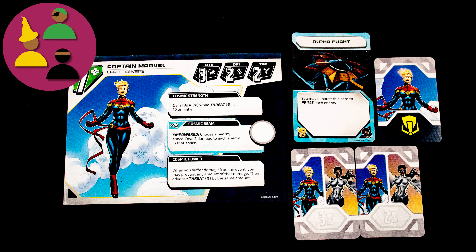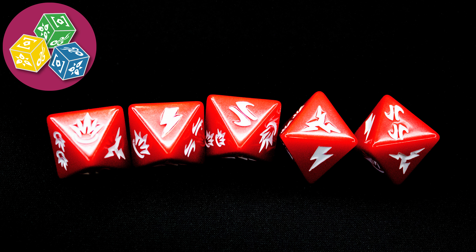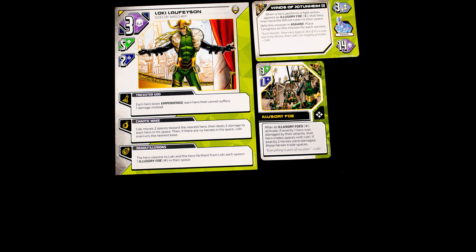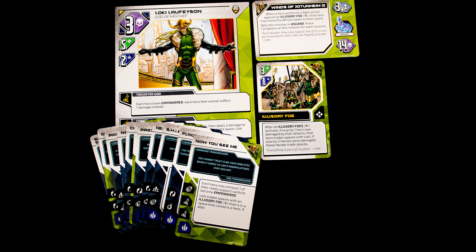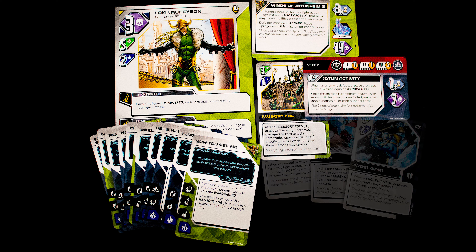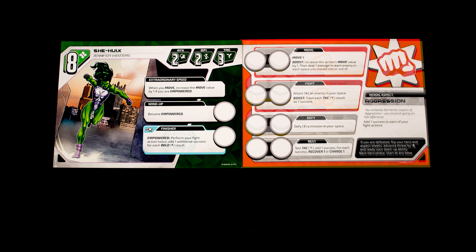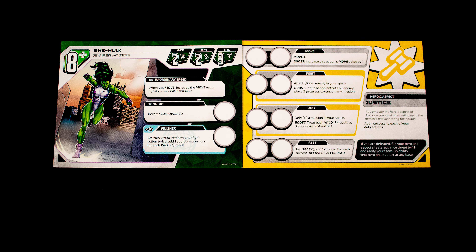Variable player powers — each character has unique abilities and skills. The game has bespoke dice with special symbols on them. On setup, choose one of the nemeses to fight against, take their three scheme cards, their unique monster card, and set up an event deck with their unique cards in it. Then set up the main board using a first strike card and spawn its matching enemies on the board. Each player chooses a hero.